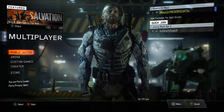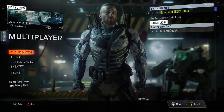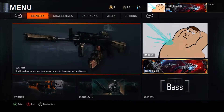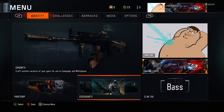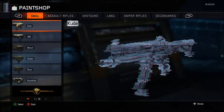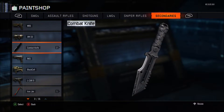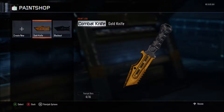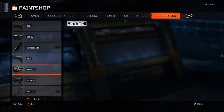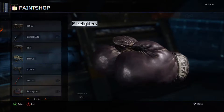Today I'm going to be showing you guys how to get a cool glitched camo on your weapons. Now, I was not the original founder of this, so don't give credit to me for finding it. But to give you an example of what it looks like, you could get something like this — and my thing's not even maxed out — and then you can also get something like this, gold.